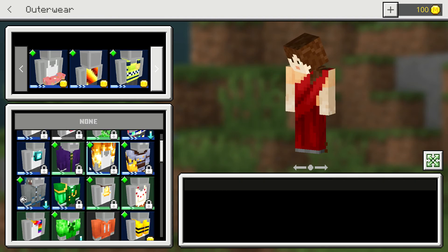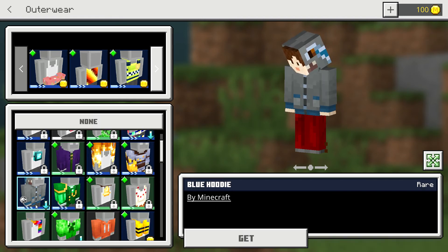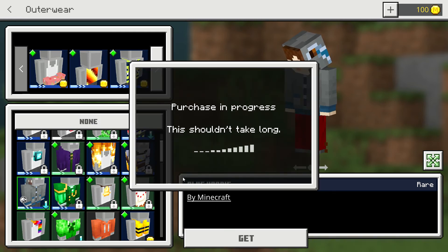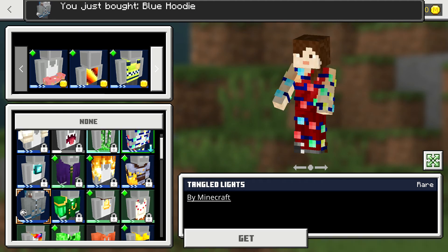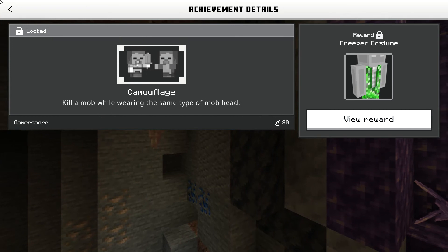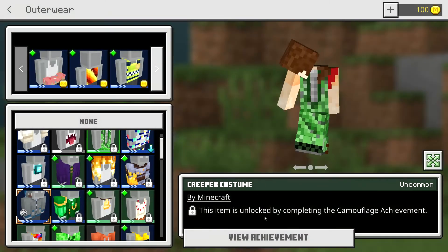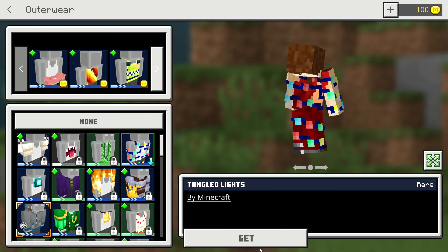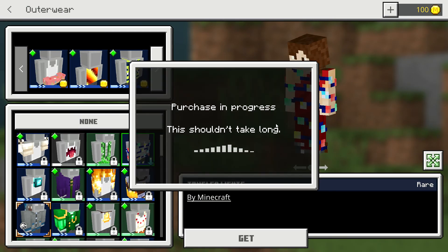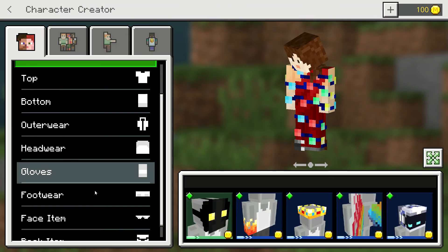Outwear - do we need an outwear? Heck no, get this off me. That's rare so I'll get it anyways. I'll get this too - oh, that looks cool. No, no, not this. That looks cool, I might get it. I like it, I'm keeping it - it's my style.